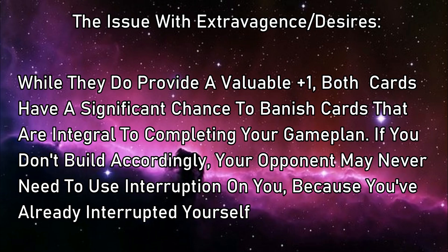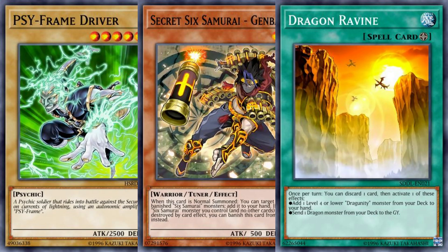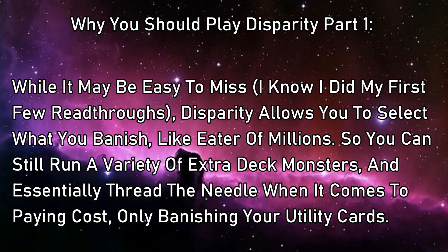The issue with running Extravagance is that it's going to shred your extra deck, and it'll do so in a way you can't control. If you rely on a series of one-off extra deck monsters to get you through your combos, a single Extravagance can potentially ruin your entire game plan. And the same could be said for Desires if your main deck is similarly made of crucial one-offs. Disparity gets around this by giving you control of what you banish. If you have that kind of diverse extra deck but have several slots dedicated to utility cards with only situational use, you can just banish them to dig for what you need at the moment. And the variable nature of the cost means it can find a home in even the most cramped of extra decks.